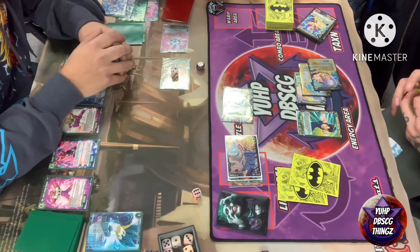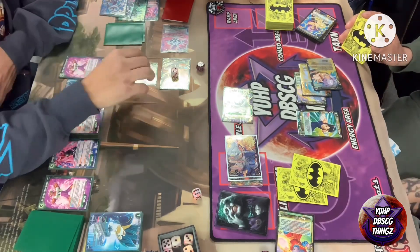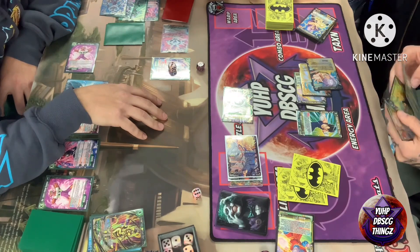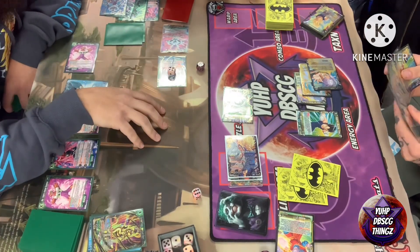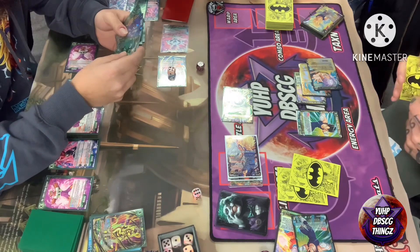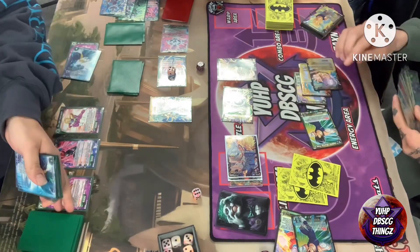We'll see what Cooler decides to do here. It looks like he's swinging with his 20k unison. He pays one for a new unison — this forces a discard and triggers his leader to draw a card. Upping it makes it a 20k. It looks like he combos a 5k from hand. Then we see the one-energy investment for Cooler.